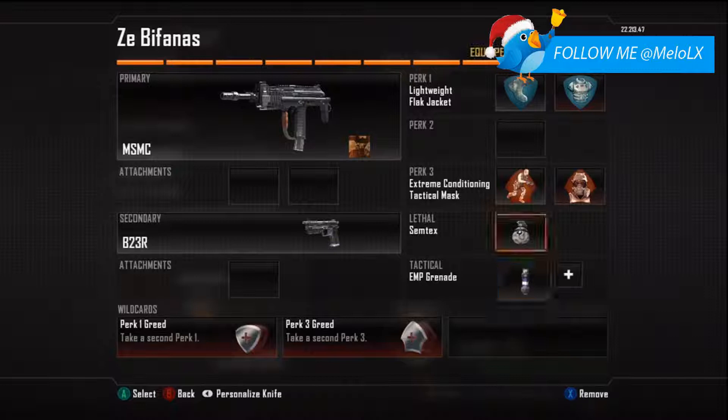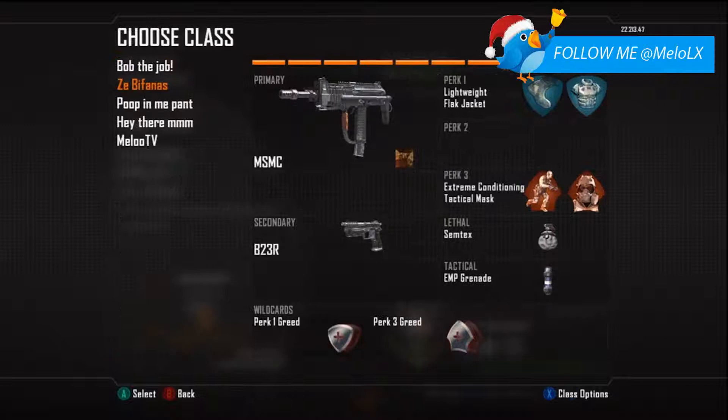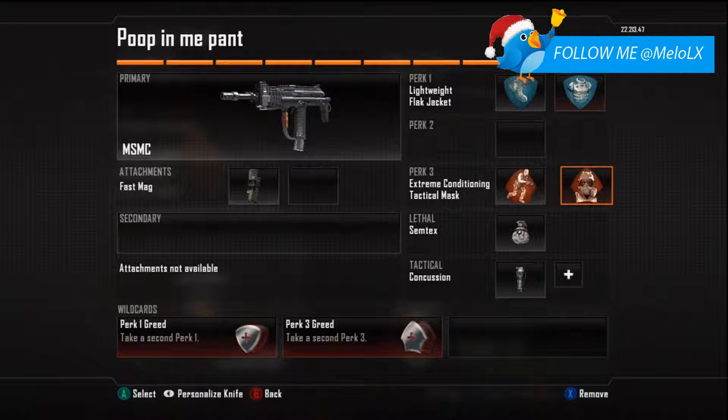The reason I have an EMP on this class is when I'm playing CTF and the other team puts down a Guardian — that's the name of the microwave scorestreak — I can switch to this class quickly and throw the EMP to destroy it. Then I have another identical class: MSMC with Fast Mags, no secondary, Lightweight, Flak Jacket, Extreme Conditioning, Tactical Mask, Semtex, and a concussion. This is my main objective class.